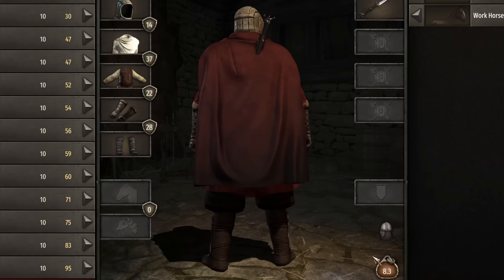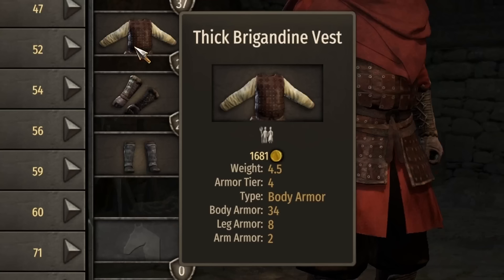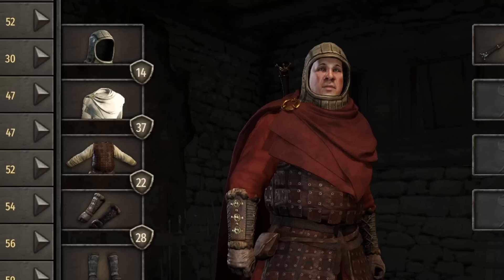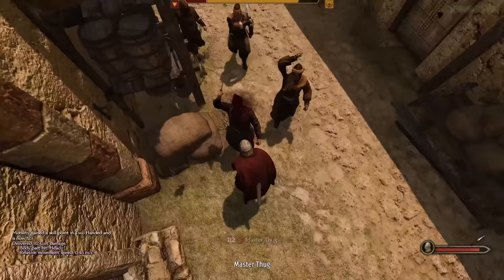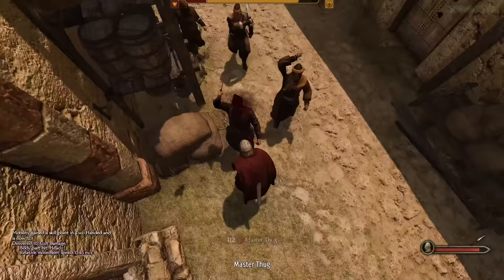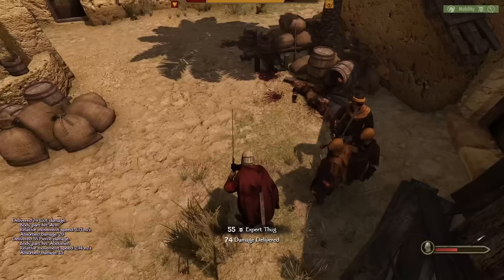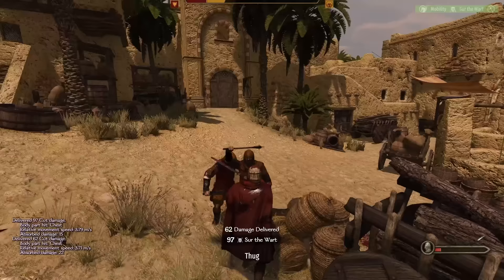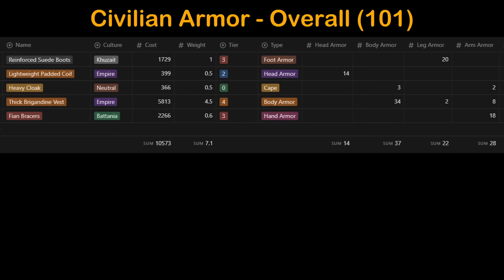For the first bonus build, let's look at the best civilian armor set. All pieces must be tagged with the civilian armor designation to be worn in a civilian setting, such as walking around a town, fighting gangs, prison breaks, etc. This set consists of a lightweight padded coif, heavy cloak, thick brigandine vest, Fian bracers, and reinforced suede boots. Total armor: 14 head, 37 body, 22 arm, and 28 legs, weighing only 8.3 including a two-handed sword. Testing against gang fights on Bannerlord difficulty with player damage at realistic, most attacks bounced off harmlessly. The biggest weakness is head hits and thrust pierce damage. Overall: 101 armor in total, costs just over 10,000 dinars, and weighs 7.1 without the weapon.